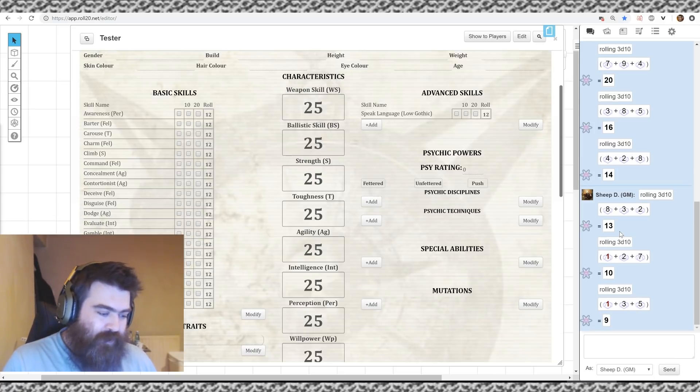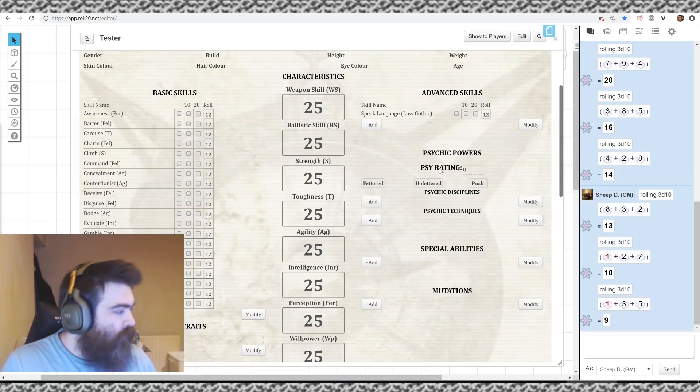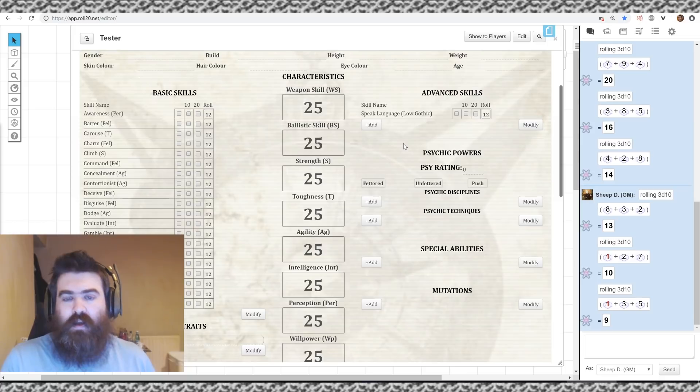It's kind of dumb to have a broken character who can't do any of their stuff. I prefer it so that you have the ability to skill your character how you want. If you make a sniper and get three or four in ballistics, you're going to miss everything. The way I have my players roll is instead of rolling all the stats at once, I get them to roll a die, allocate it, then roll another and allocate it.